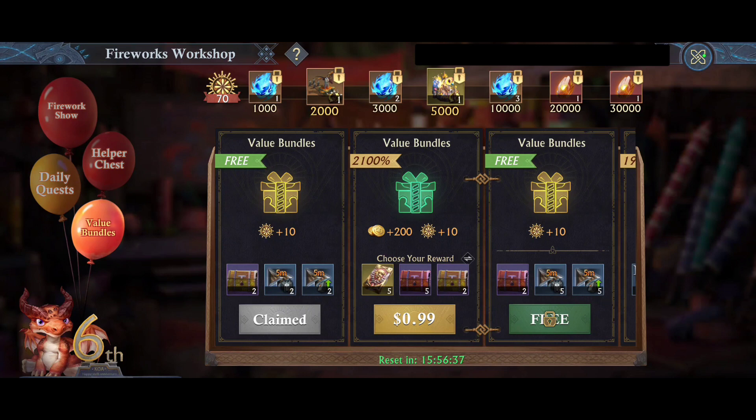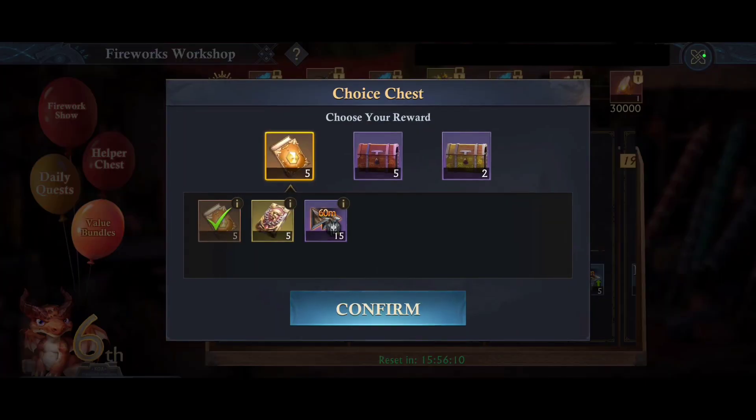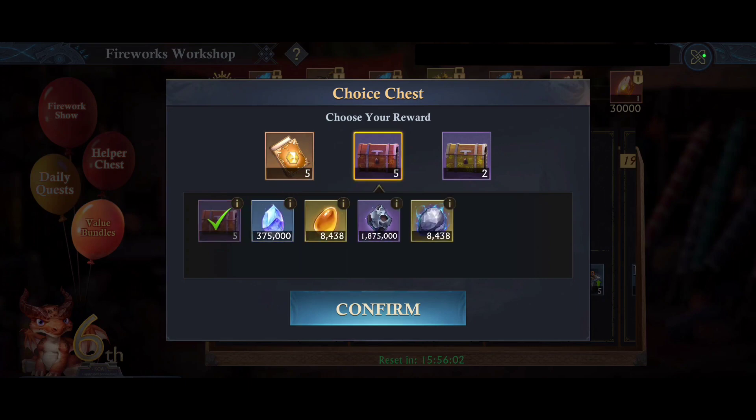You can also purchase value bundles. The first one is free, and every bundle you purchase — if we start with the first one here and I purchase it — will unlock the corresponding free bundle next to it, so it's like earning double rewards. You do have to make sure that you choose your reward when purchasing bundles, whether you want actual items or chests.